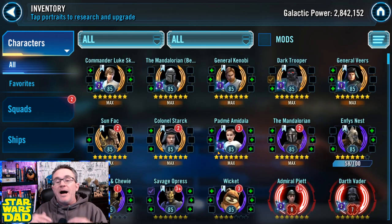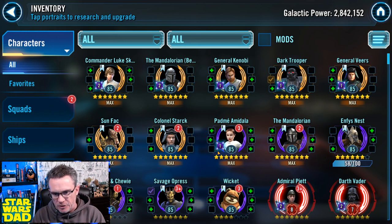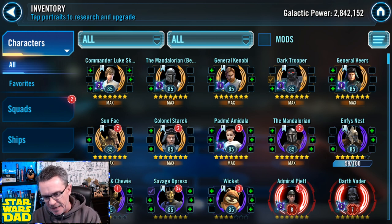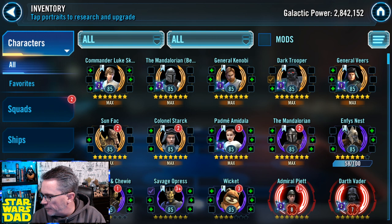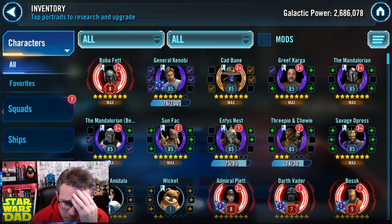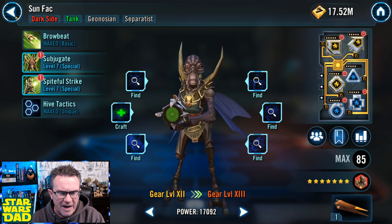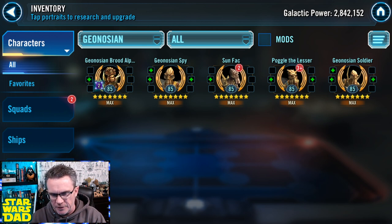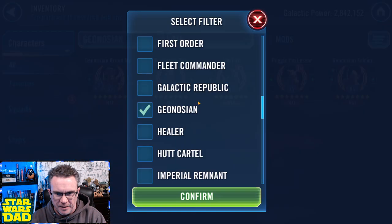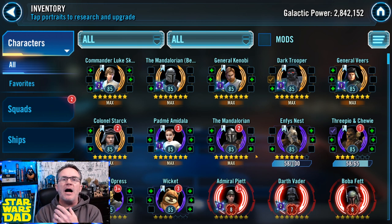So where am I now in the game? I'm in a holding pattern. I want to finish off the teams I've got. Bast Garmando needs to be Relic 5 to perform the best I can with my Executor — that's my number one priority. I took Sunfac to gear 12, he's finished. I also needed to finish my Geos, which were behind, but I've got them all at gear 12 now to contribute to the guild for Geo territory battles and getting those watch shards unlocked.